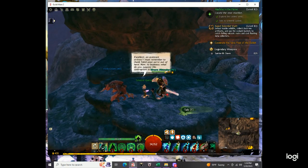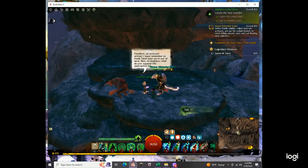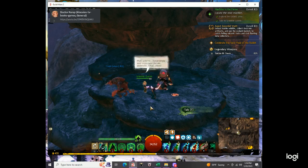An assistant arrives. I must remember to thank Taimi once we're out of here. Now to business. What do you suppose this contraption is? It's an ancient dwarven device, one of four. And if we don't fix it and activate it, this island is going to erupt. Well, you're surprisingly well informed for an assistant.